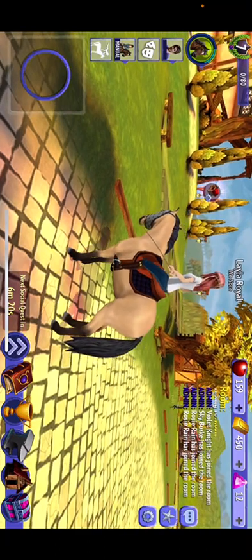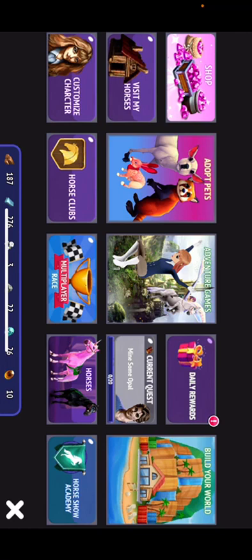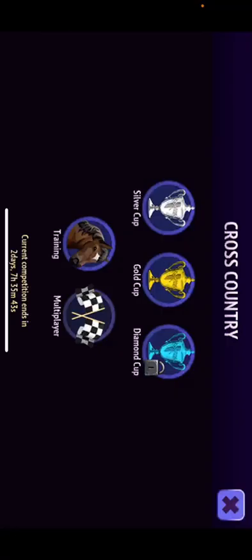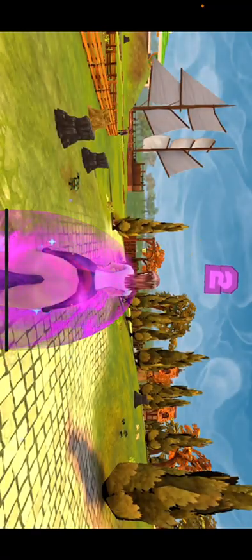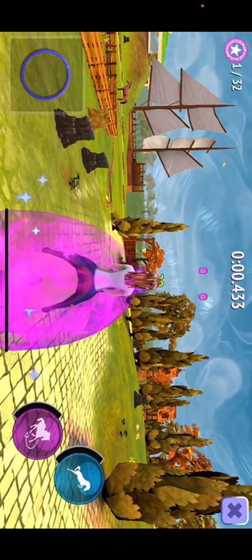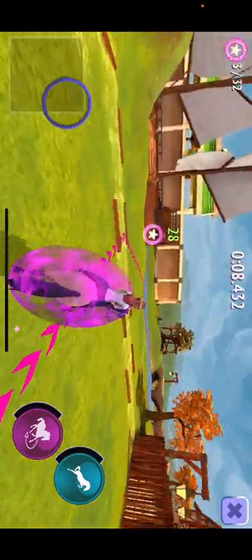I wanted to do different mini games. Oh, great. So first let's do a multiplayer race. No, I'm just kidding. Let's do a race which includes no other people. Okay. So let's start this race. And you just use the joystick to move and you follow these little things. And then this is the jump button and this is your speed boost.